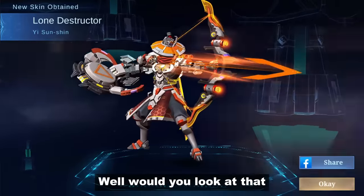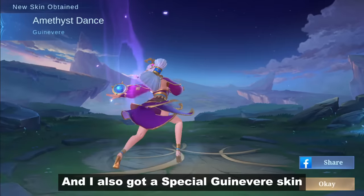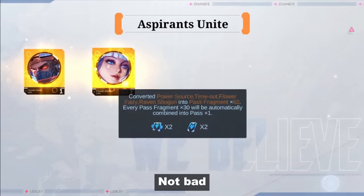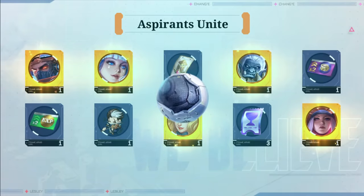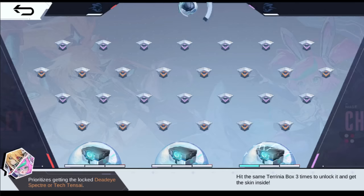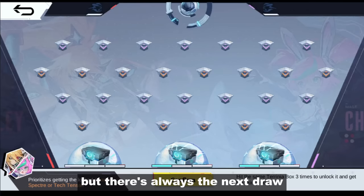Well, would you look at that — I got a Skins collector skin, cool right! And I also got a special universe kit, not bad. The bingo board isn't looking great, but there's always the next draw.